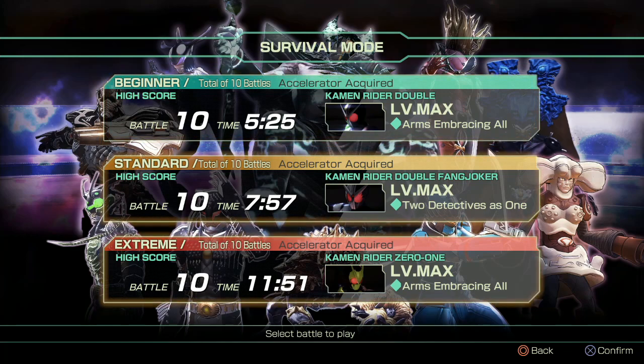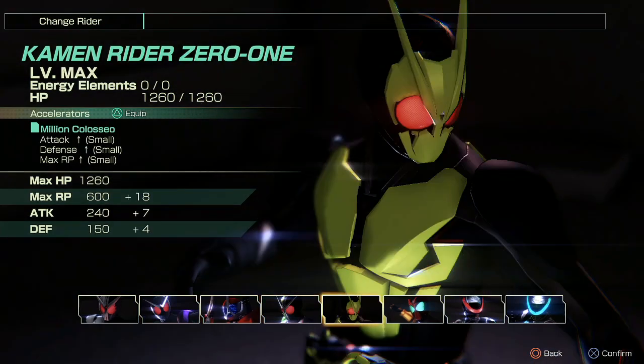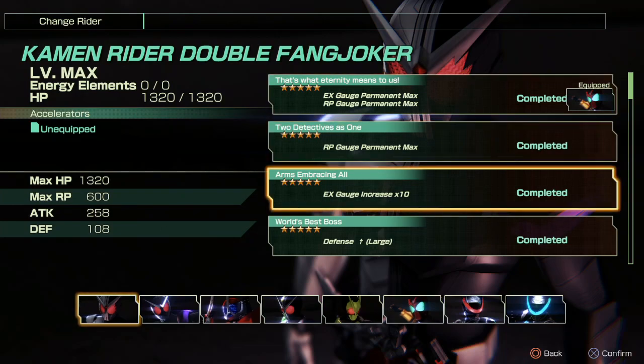You get one accelerator for each mode. You get two accelerators for beating the game, and then three for beating each respective mode and survival mode. So let's go ahead and show the post-game ones. For beating the game you get Arms and Bracing All, which gives you ten times meter gain.